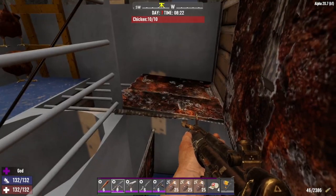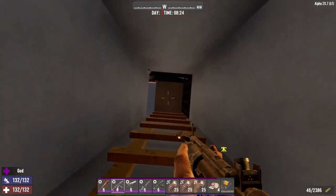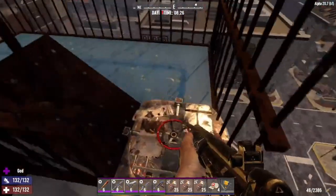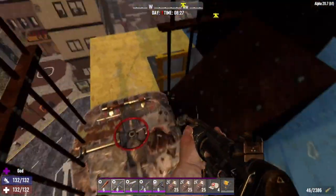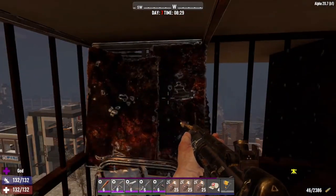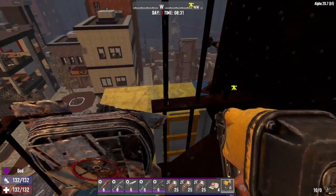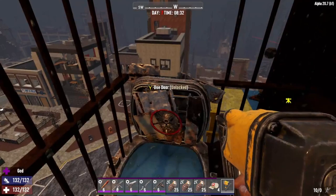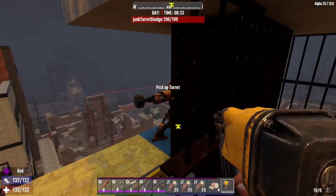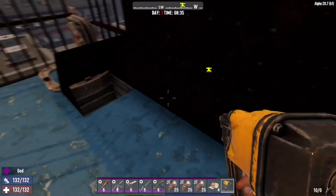This right here kind of blocks them from coming up so quickly. We go all the way to the top — hopefully we don't fall off, that would suck. I have a vault door here and a regular one here, just to give me a little reprieve. I can hit them with stuff. I guess I could try to repair this — I think it takes bars. Hopefully that punchy arm thing punches them off, and the blade traps help damage them more.